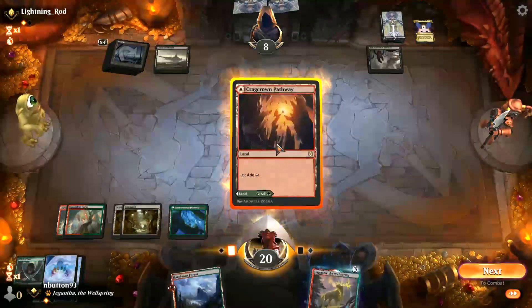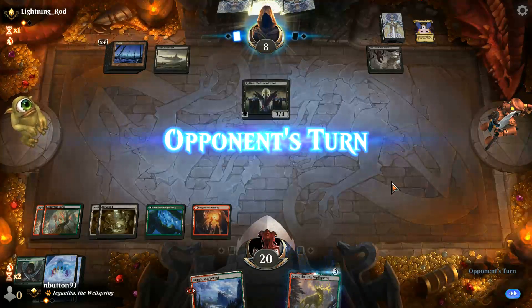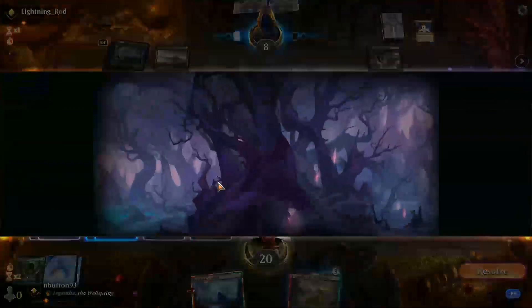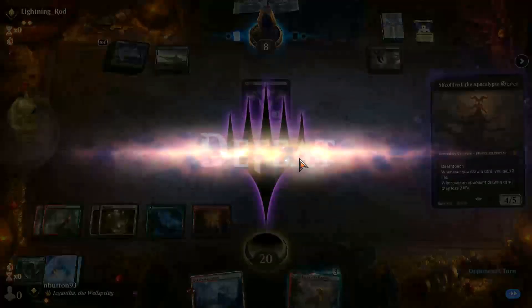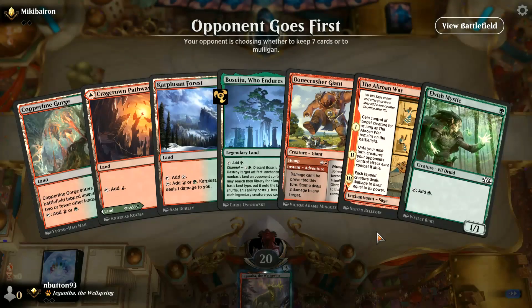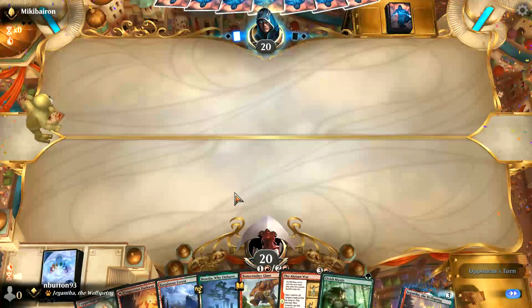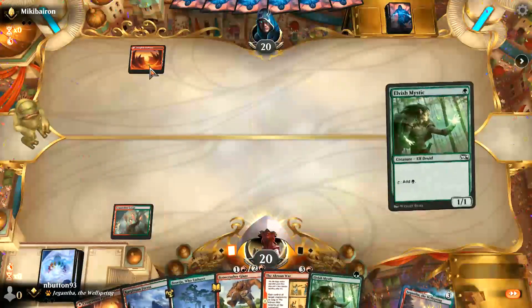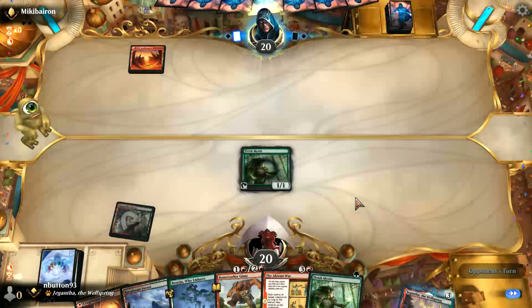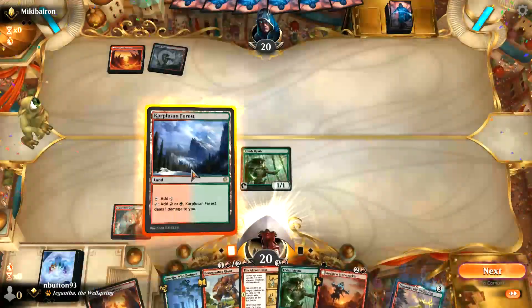That's a problem we can't do anything about. Oh dear, not going very well at all. Let's have one last go around. This is a decent enough hand. Lava Glide Pathway.